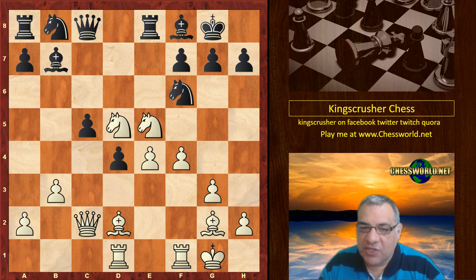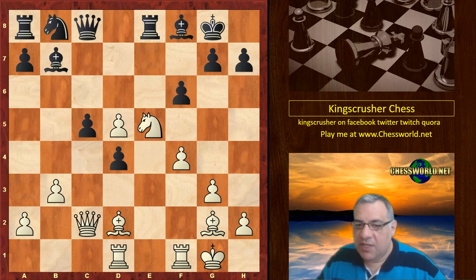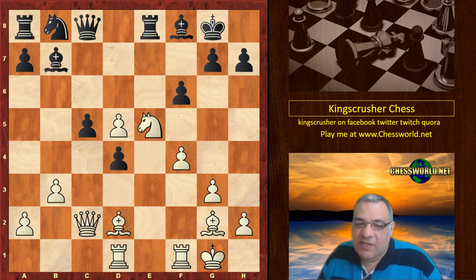Is there a slight issue with this? Black took on d5 to be able to kick the Knight now with f6. What would you play in this position? I'll give you five seconds to pause the video. You might want to use your intuition as well as calculation — I have to warn you, I'm not sure you'll have any chance of finding the move. About five seconds to pause the video starting from now.